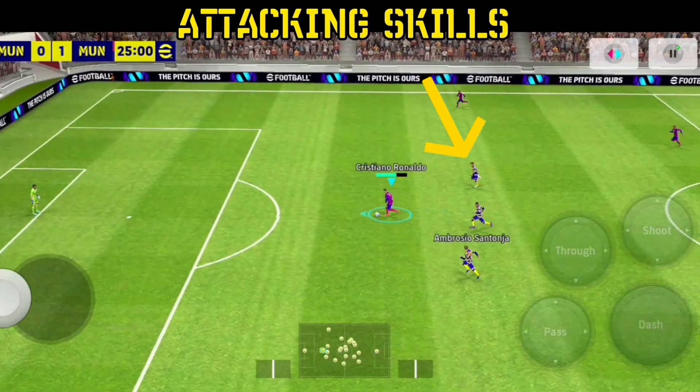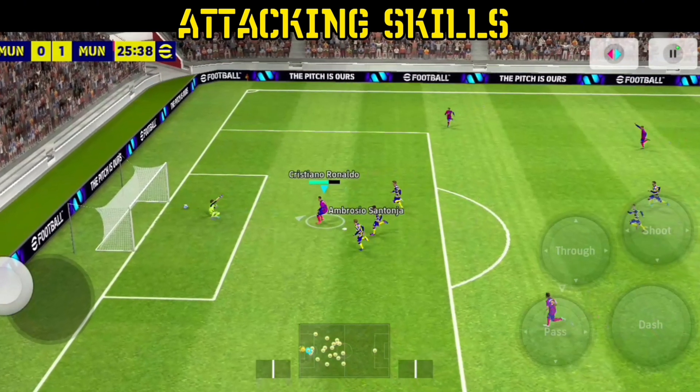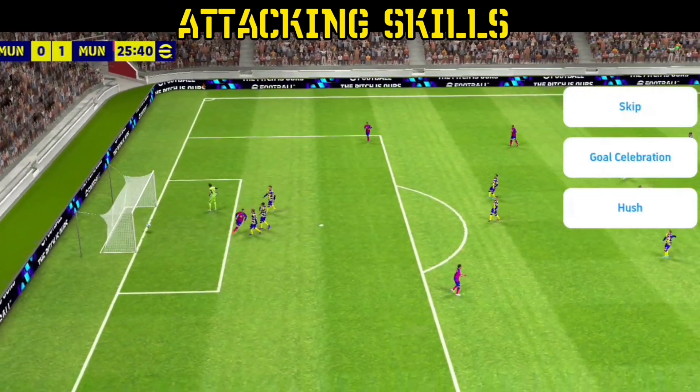Their defenders are back, so the final result is: if their goalkeeper is defensive, they'll stay back — use a driven shot. And if they come to you, just use the fake shot. If you don't know how to perform the fake shot, there's a link in the description.